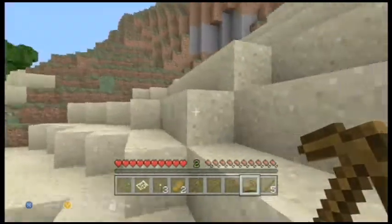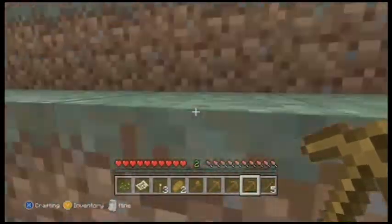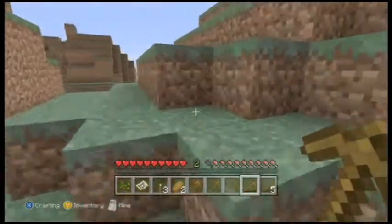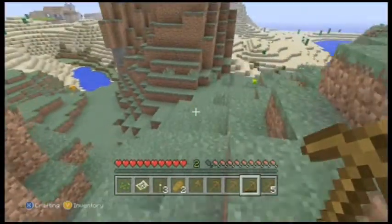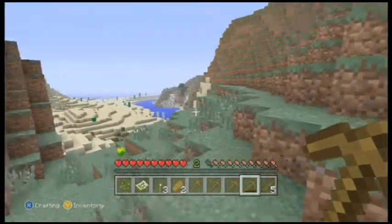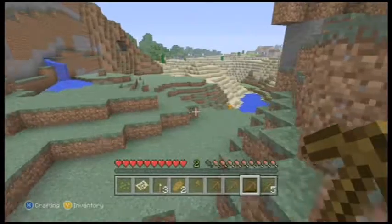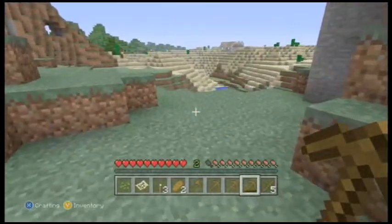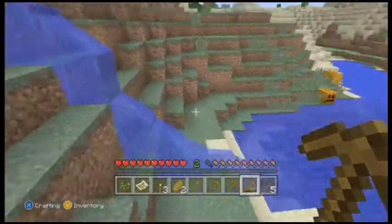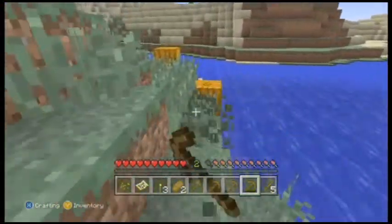Underwater caves are always cool, but let's head up here. Grab a flower, why not. So we got another desert. I think the mountain range I want to get to is off to the right, but for now let's just check out that village way over there. Oh, I got some pumpkins too, sweet! Let's grab these and then we'll head over there.